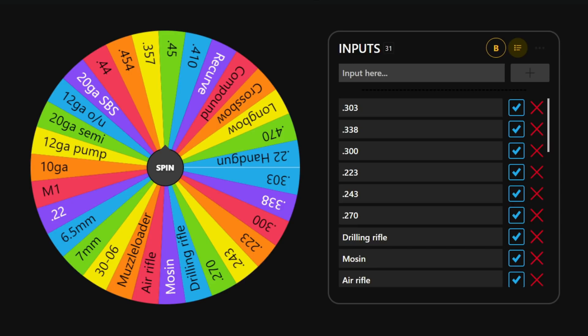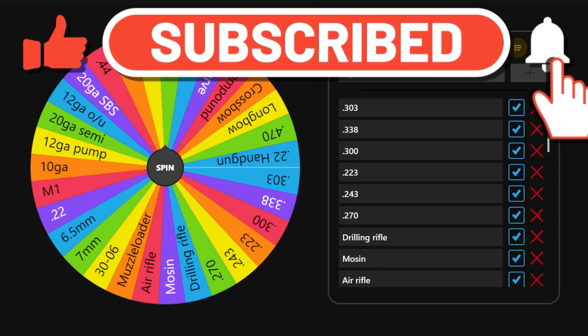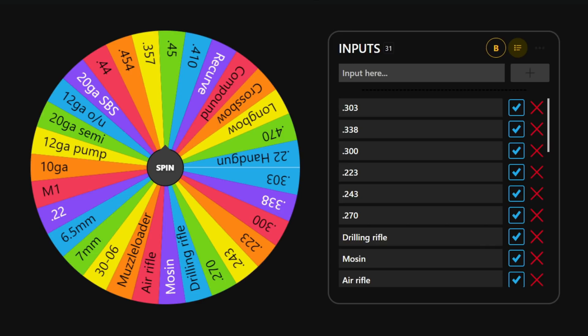Hello everybody, we are back on Hunter: Call of the Wild continuing the 60 Minute Trophy Series. We've made a couple changes - we're going to remove the last played map off of the wheel, and then on the next one it'll go back on. That way we don't get two in a row. Some of you suggested removing it completely until we played every map, but I like the randomness of still being able to get maps we've played.